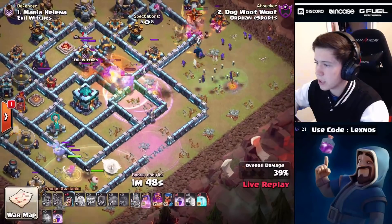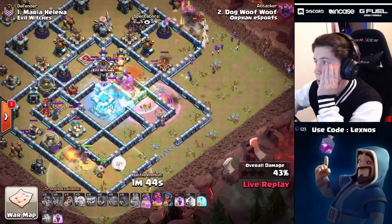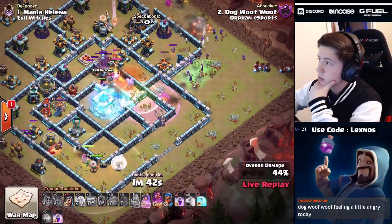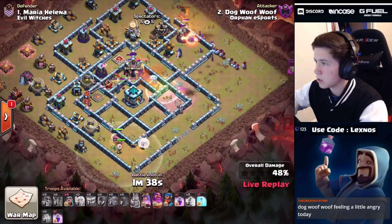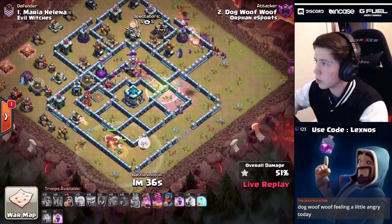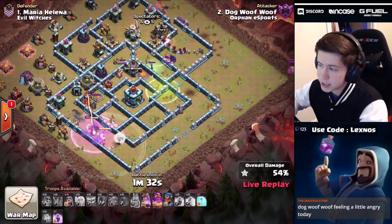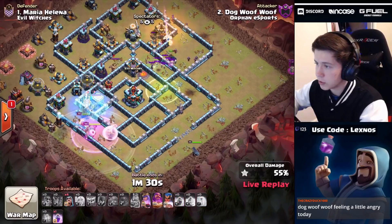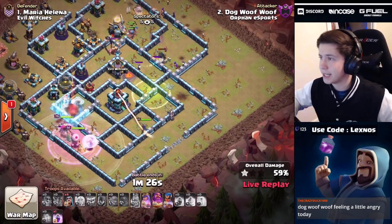Some yetis and bowlers go up top but they don't have the warden to support. Oh my gosh, this is going to be a one-star. We still have the royal champion though - a tornado trap pops in the core, town hall is not yet activated. There goes the 50% mark - town hall's awake. Queen is in range of a single target inferno which we're going to freeze right there, and we send that royal champ straight to the town hall to save the two-star.